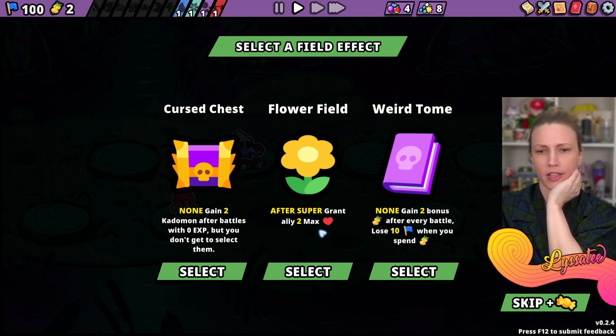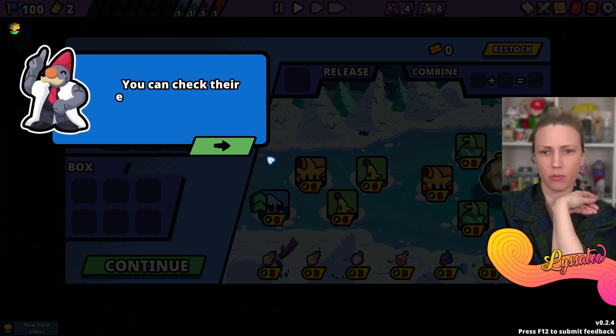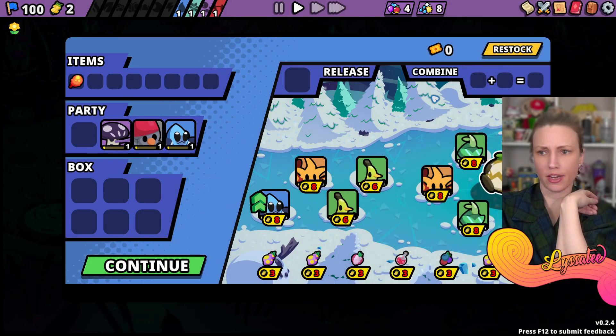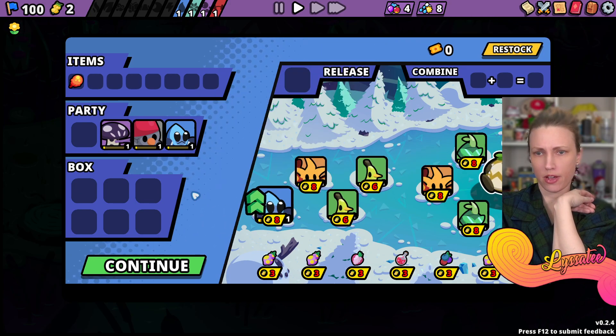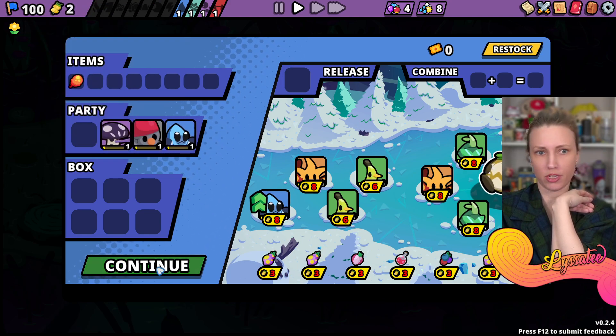After super, grant ally two max health. Flower field - the icon for that effect will appear here and you can check their effects at any time. Now I have two berries, I can't buy anything, so we're going to continue.